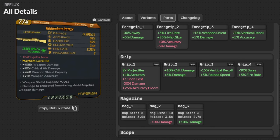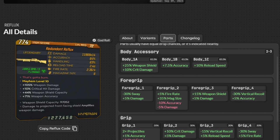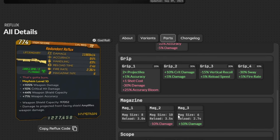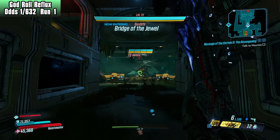The Reflux is a Hyperion manufactured shotgun that shoots a whole bunch of pellets and it is OP on Flak. For the God Roll, we're going to have to get very specific parts. For our body accessory, we're going to be wanting to get 1A for the extra weapon shield and crit damage. For our foregrip, we're going for either foregrip 1 with minus sway plus damage, or foregrip 3 with weapon shield and plus damage. For our grip, we can only get 1 — the extra projectiles — that gives us the most synergy with Flak. The magazine is a little bit more flexible, but for the actual God Roll we want magazine number 3. That puts our odds, as you can see in the top left corner, at 1 out of 632.